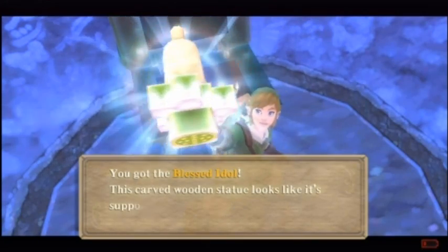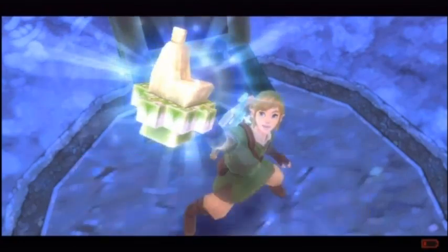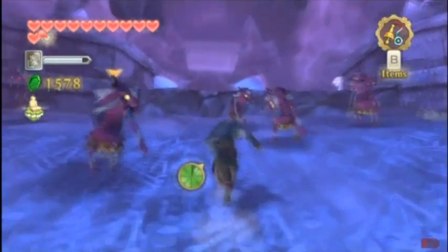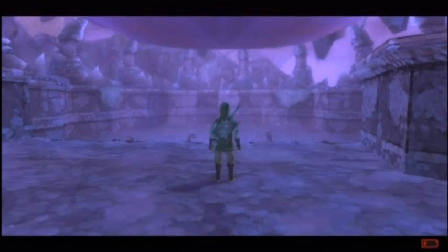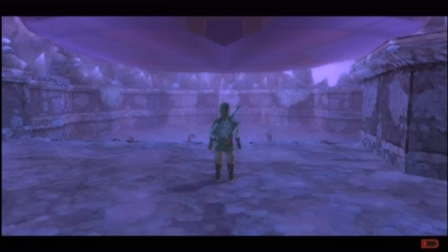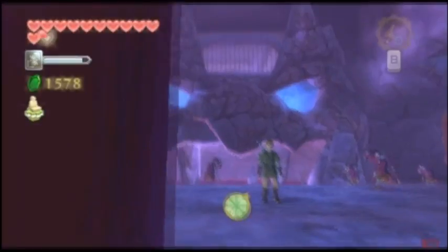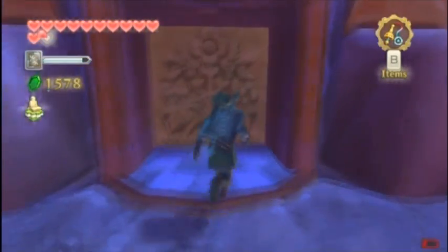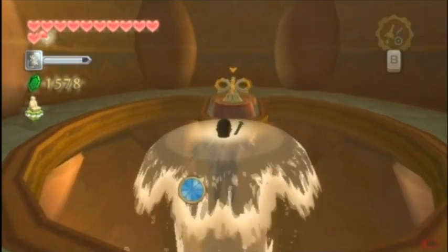You got the blessed idol. This carbon statue looks like it's supposed to inspire gratitude. It also looks like the stone statue on the upper floor. Oh no! The statue's coming down! Oh my god, I'm gonna die! Oh — no, I'm not. All those redeads get crunched under the statue. Crunched! Well, maybe not — it's flat, and the surface down there is concave. So you might not think this is the way to go, but actually yeah, just go right in the door and take this to the top, and you're done. I honestly didn't think this was gonna go by this fast.